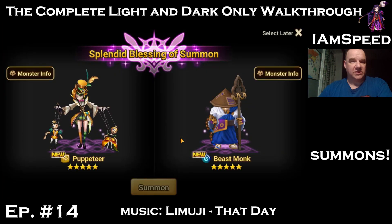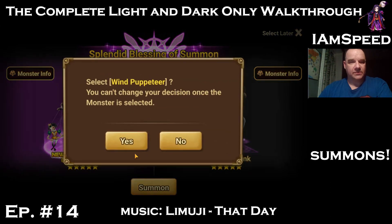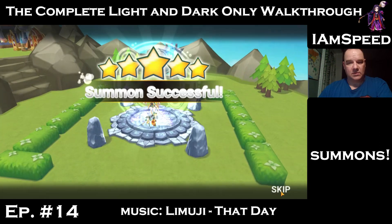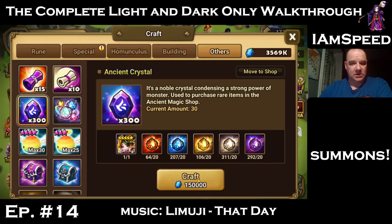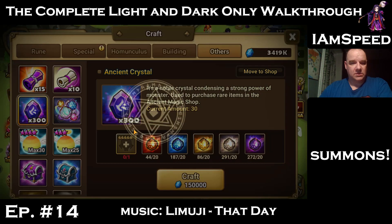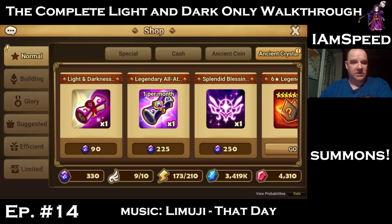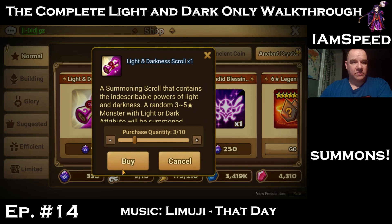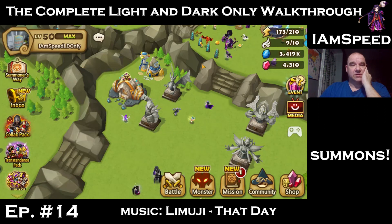So we'll do the transcendence — a blessing — we'll complete the Pokédex with her. We're going to feed for some ancient crystals. So we have enough for three LDs, but we need to feed one more. Our next nat five that we feed will actually give us four LD scrolls, so that'll be nice.